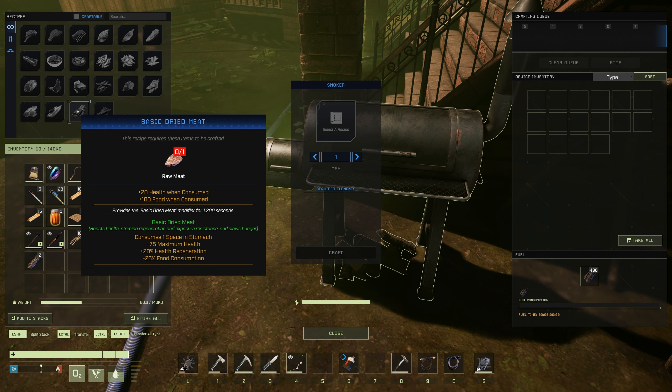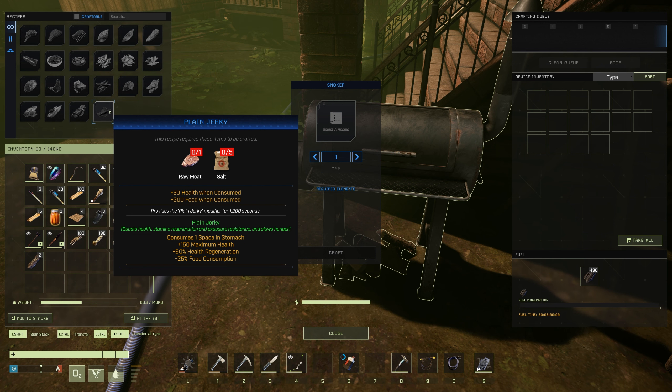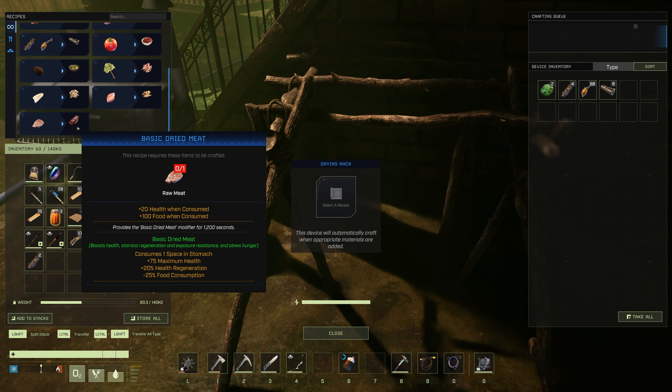Basic Dried Meat is also the item you can do on the drying rack. Again, 1,200 seconds — you'll get +75 maximum health, +20% health regen, and -25% food consumption. And lastly, Plain Jerky: 1,200 seconds buff time, giving +150 maximum health, +60% health regeneration, and -25% food consumption. This is really good just for buffing your HP overall. On the drying rack, you also get your Basic Dried Meat.